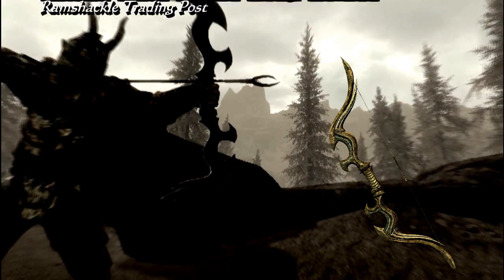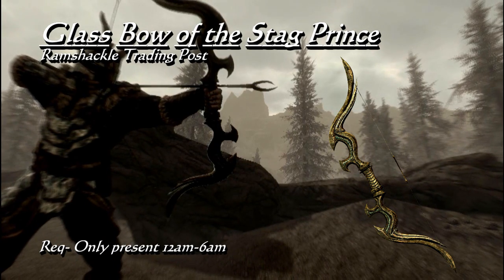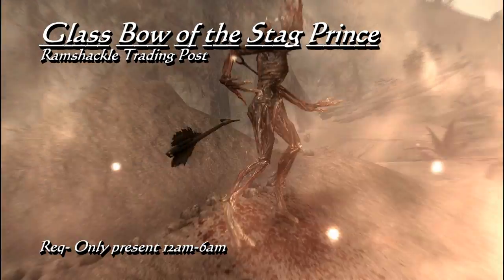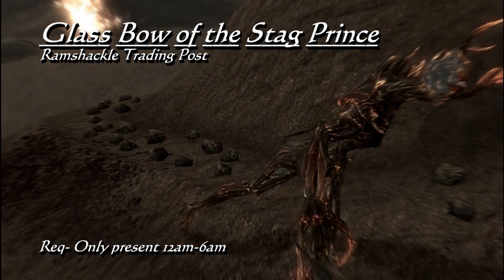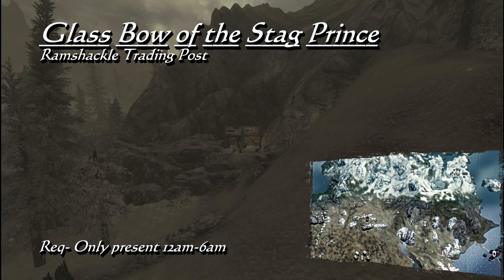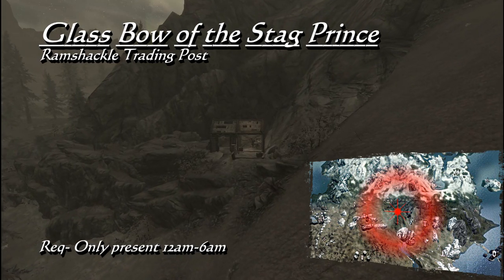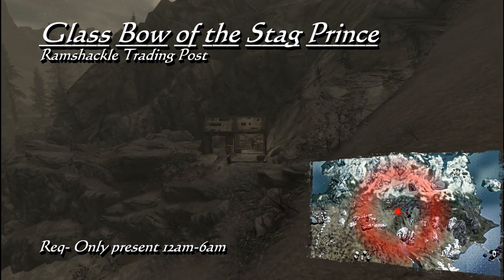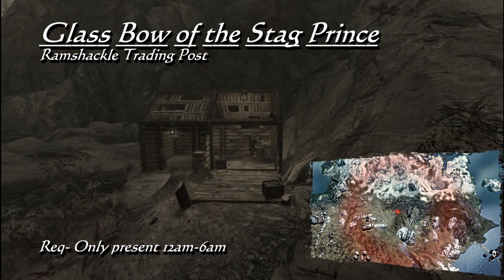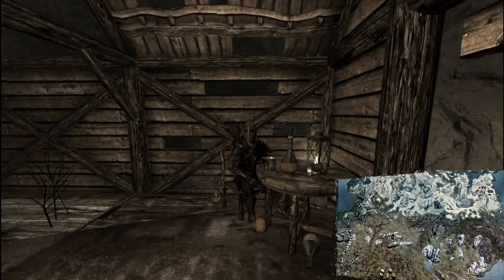For you archers, there is the Glass Bow of the Stag Prince, a standard glass bow with a powerful enchantment. This makes the wielder more and more powerful for every 20 animals that are killed with the bow. At a maximum of 80 kills, your health and stamina will be boosted by 25 while this bow is equipped. The Glass Bow of the Stag Prince is sold by Phallus Sylvain, located at the Ramshackle Trading Post between the hours of 12am and 6am. You cannot stand and wait for him like most other NPCs; you must arrive via fast travel or on foot between 12 and 6 for him to appear. Sometimes he has this bow equipped, so you may want to have the perfect touch, or sell him a dagger, attack him and then sheathe your weapon, and then he will equip the dagger instead, letting you purchase the bow.